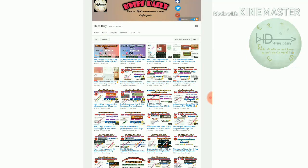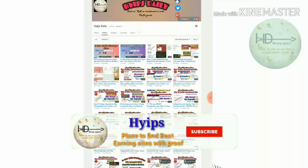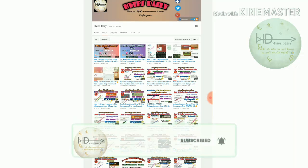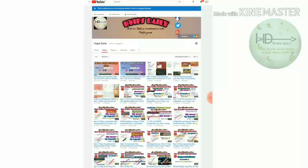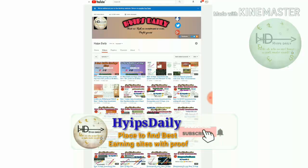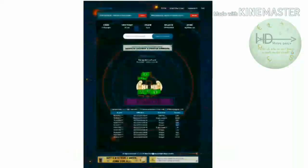Hello friends, welcome back to our YouTube channel Hype Steady. In this video we're going to discuss a brand new Russian rubber mining site called Mining Club dot site. This site helps you to earn free rubles without any investment. The only thing you need to do is enter your PayWallet ID. In this video I'll clearly show you how to get started with this site, how to make a withdrawal, and how to make a deposit. Before we discuss that, please make sure you subscribe to our channel and hit the bell icon to get notifications.